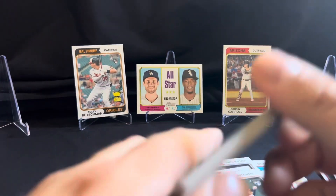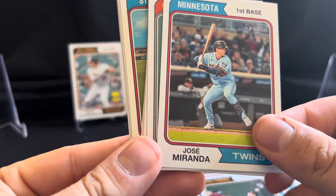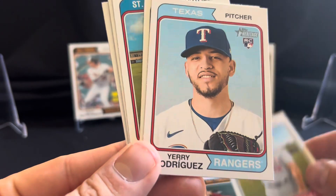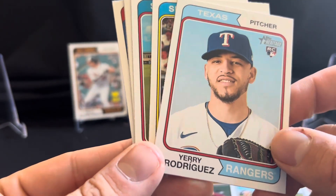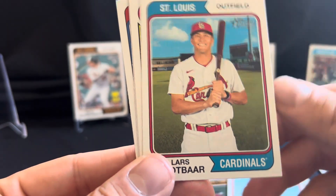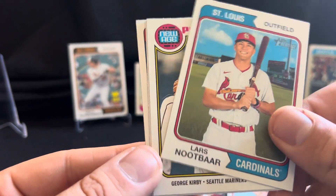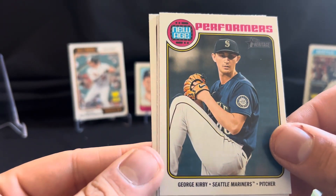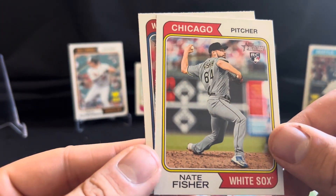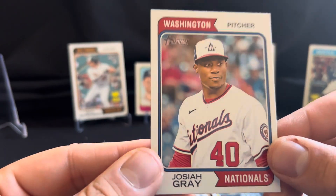Let's see if we can get some last pack magic here. Jose Miranda. Miles Stroll. Hunter Renfro. Yeri Rodriguez. Jorge Rodriguez. Lars Nootbaar. New Age Performers — George Kirby. Nate Fisher off the White Sox and Josiah Gray off the Nationals.